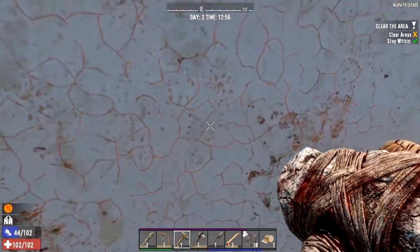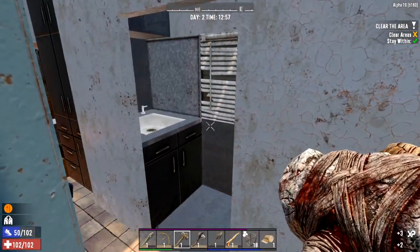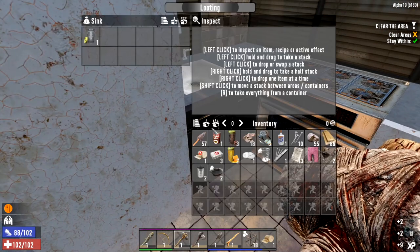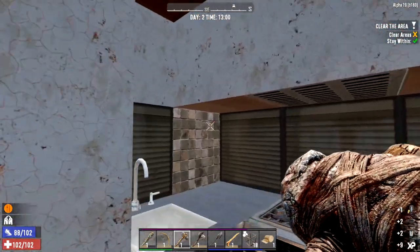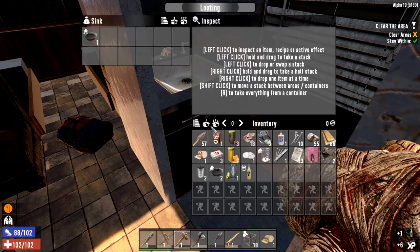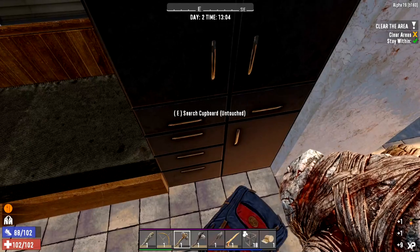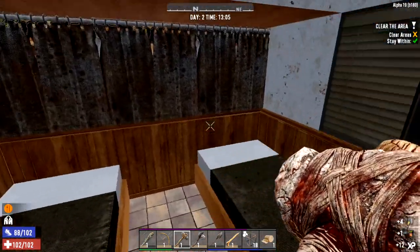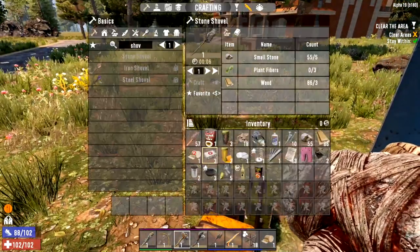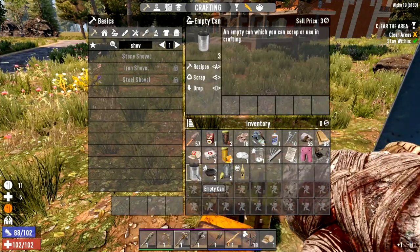We've got a cooking pot - beautiful, now we can actually cook ourselves some food. Another cooking pot? Okay - some food as well. This looks like everything in here, so it looks like we have to go over the top. Let's quickly eat this food and scrap these cans.